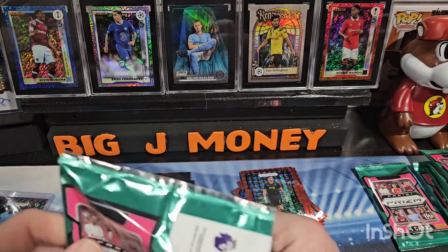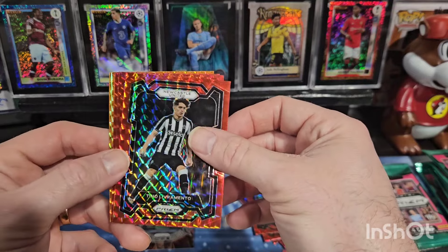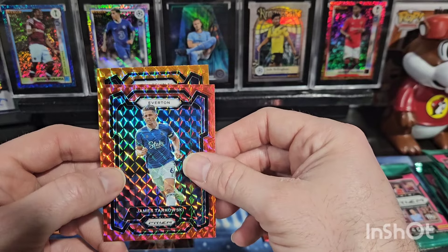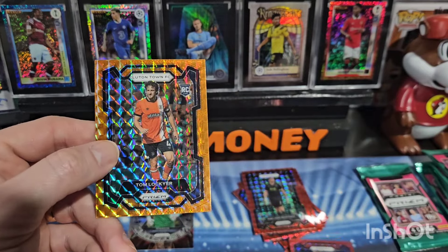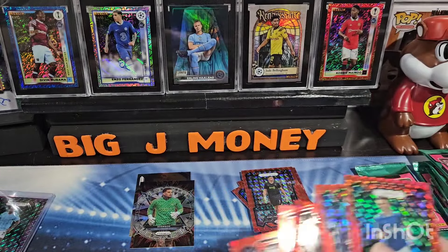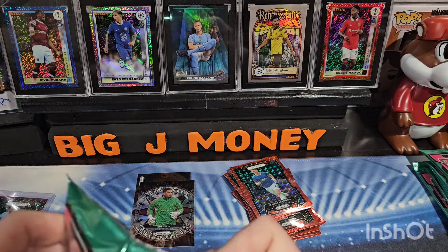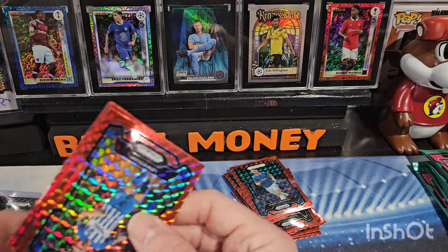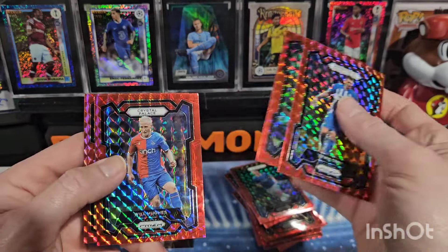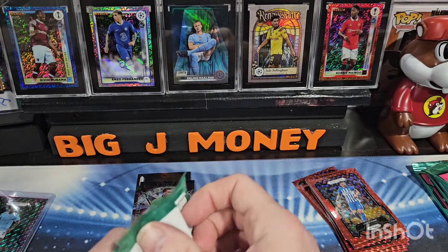We got two more packs out of the first box and we got another orange here. There's Oliver Amento, Nathan Patterson, James Tarkowski, and our orange is going to be Tom Lockyer — another rookie. So four rookies so far out of this box. And our last pack is all base. That's box number one, let's get into box number two.